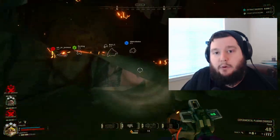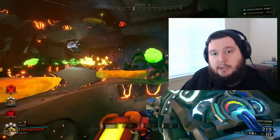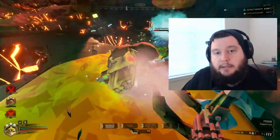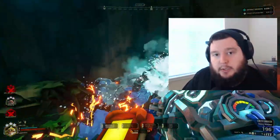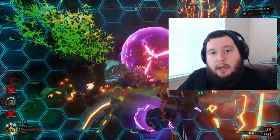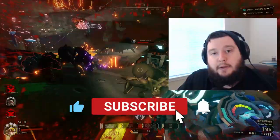The flamethrower has zero ranged options at all, compared to the Cryocannon with its Snowball and Ice Spear overclocks. And at best, the flamethrower does as good as the Cryocannon at close-quarters combat, if not worse. I'm running Snowball now because the Cryocannon is better than the flamethrower at close-quarters combat and is the only one with a ranged option. If you want to enjoy your games more, subscribe to the channel and like this video to help me out.